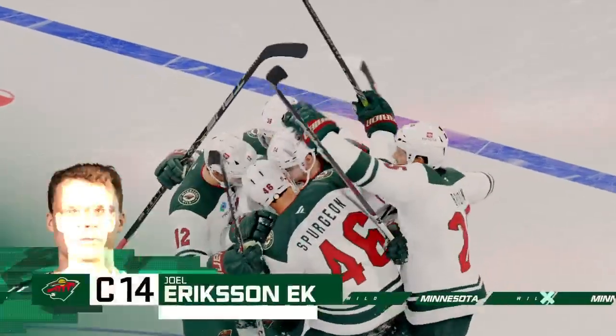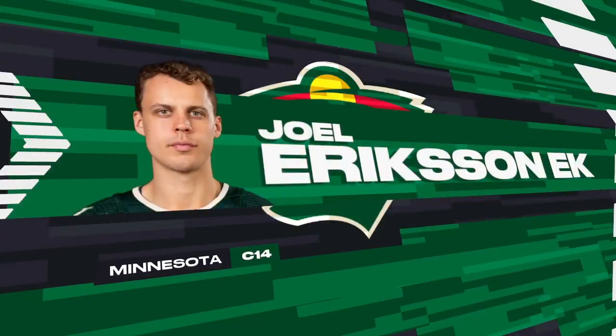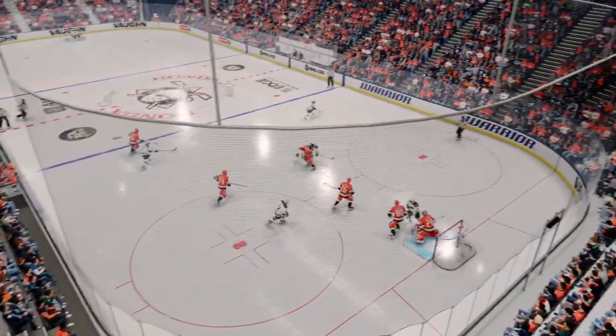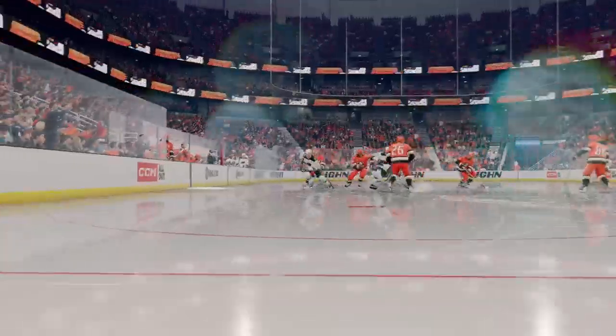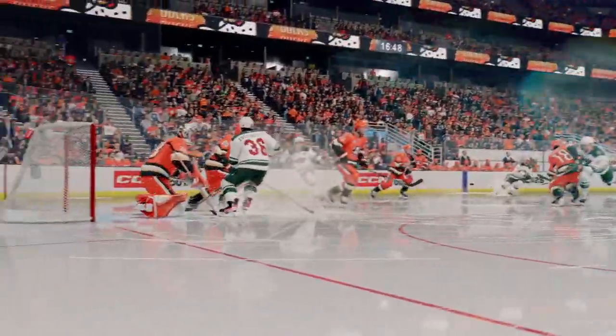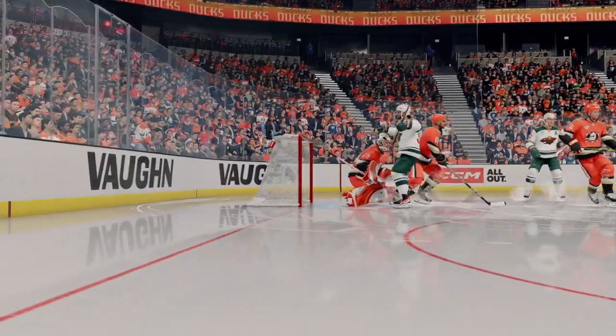You want to set the tone early. You want to take the life out of the fans. Goaltenders today drop into the butterfly as a default position to make themselves as big as possible — the idea being you want to take away as much of the net as you can. There's a lot of bodies in front, so a smart shot. He can't find it, and it finds its way to the back of the net.